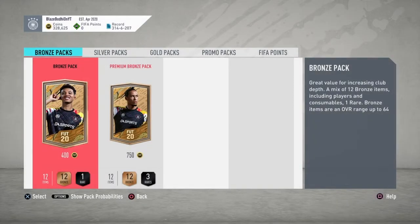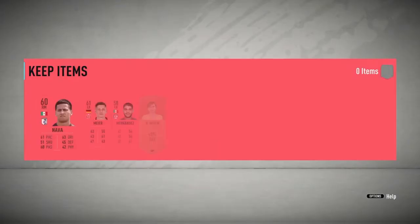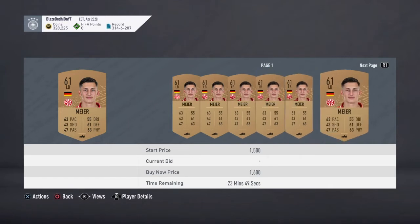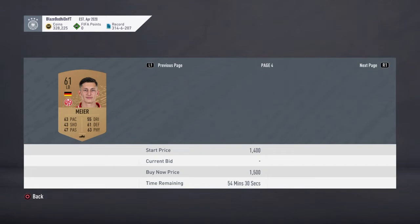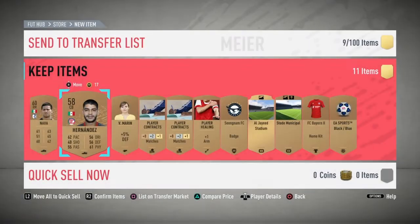What you want to start off doing is go over to the bronze pack — it does include the bronze pack method. If you don't know what the bronze pack method is, you open a bronze pack like so. You don't really expect anything, and then you skip it if you want, or watch — it's up to you. Basically the players in here might sell for more than what you bought the pack for. Easy profit already — I got this guy who sells for about 1.5k and I opened the pack for 400 coins. That's how good the bronze pack method is.